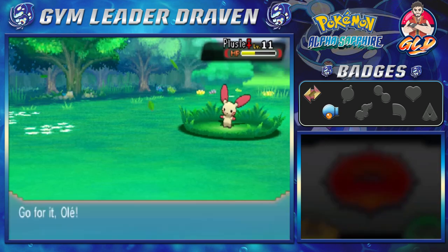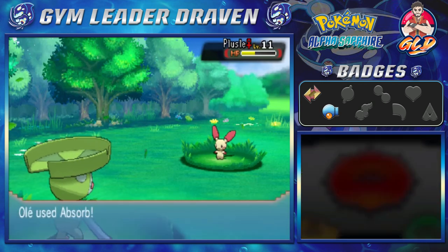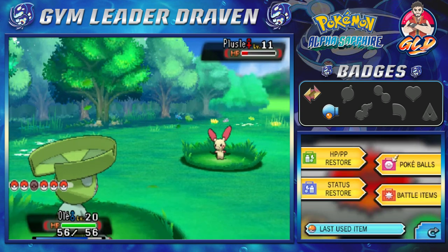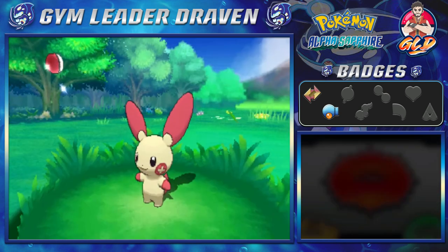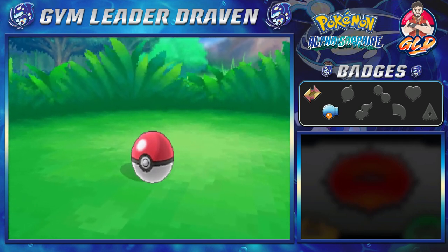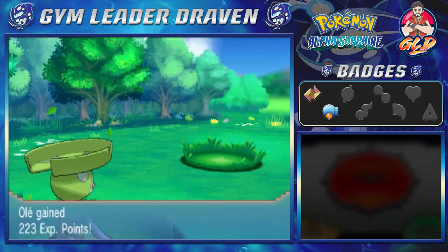Plusle, I have no choice but to fight you. Let's go with Ole and use Absorb — that nearly makes this Plusle faint. Let's go straight for another Pokeball. Now I know what you guys are thinking — yes, this Pokemon is going to be on our team. Actually no, I'm thinking outside the box since I've already been using the usual Pokemon on my teams.